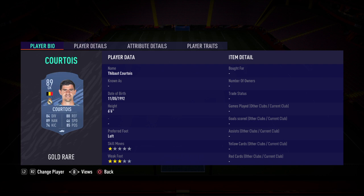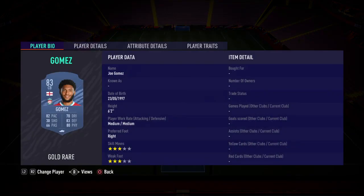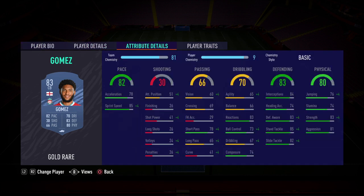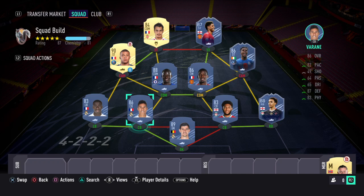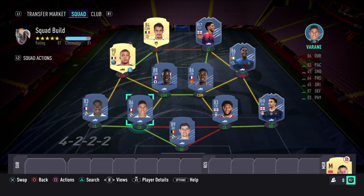In the defense, at centre back I've gone with Gomez. I'd go with the shadow or the anchor on Gomez to boost the sprint speed and the defending. Even now, this is still a meta card that we've all faced in weekend league and know how tough it is to score past. Next to him I've gone with the gold rare Varane. I'll probably go with the shadow on here to boost that pace and the defending — like Gomez, still a meta card.